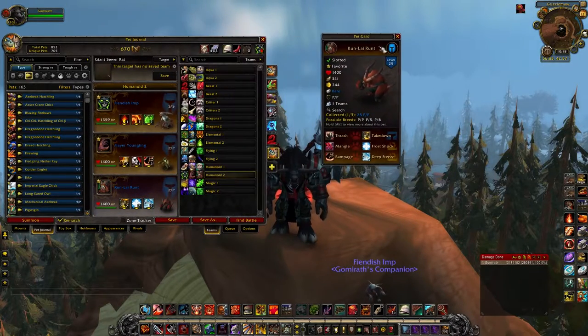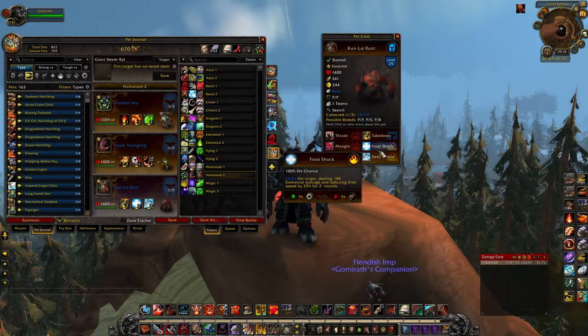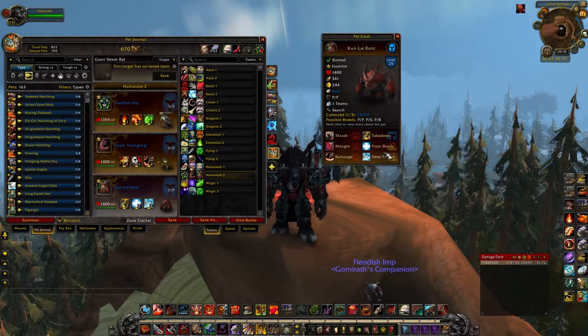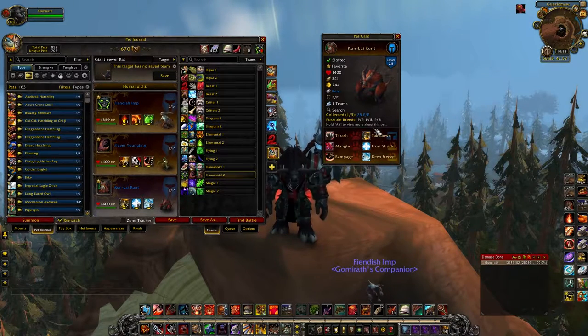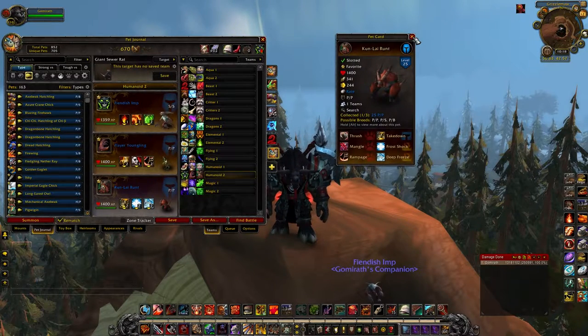And then the last is the Kunle Runt. Everyone knows the Kunle Runt. He's another double counter to critters, just like the Flare Youngling, where he's got all these beast-type moves. But he also has that super heavy-hitting Frost Shock–Deep Freeze–Takedown combo, which will kill almost everything in the world — almost nothing can survive it. And then he's healing up every single time he's doing damage. Find yourself a power-power breed of the Kunle Runt and take him into PvP for some good times.